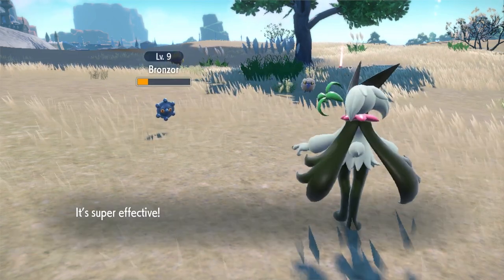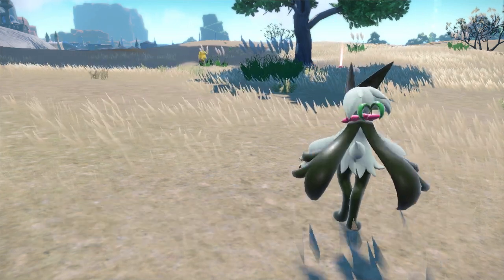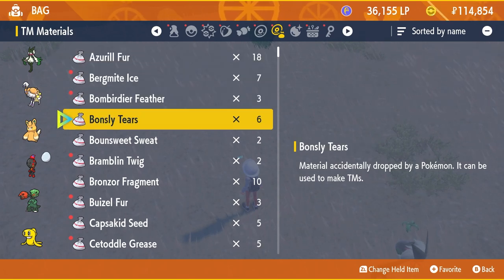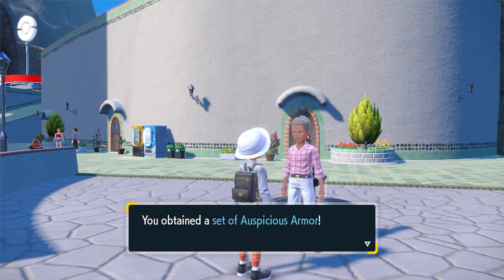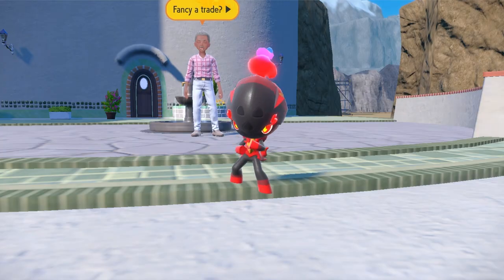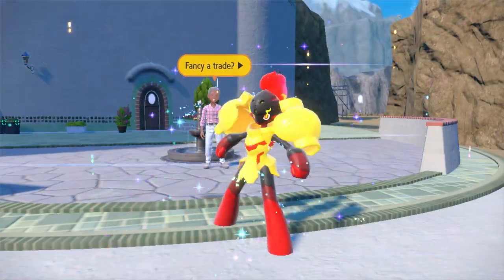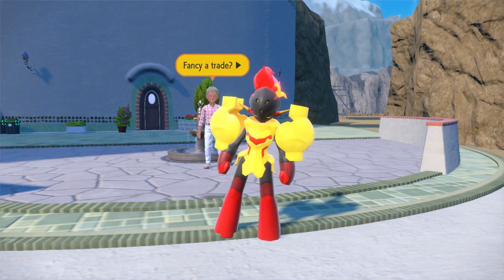Use the battle or auto-battle function to beat these and collect the Bronzor fragments. When you've got 10, return to Zapapico, speak to the NPC character, and this time you will be given the Auspicious Armor. Use this on your Charcadet and it will evolve into Armarouge. Armarouge is exclusive to Scarlet and Ceruledge is exclusive to Violet.